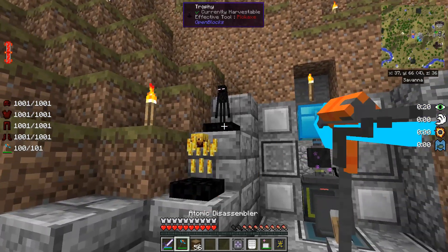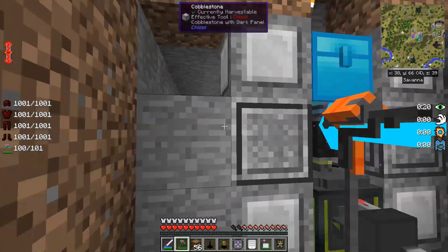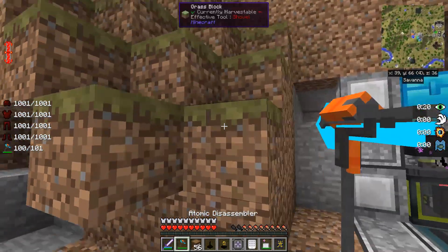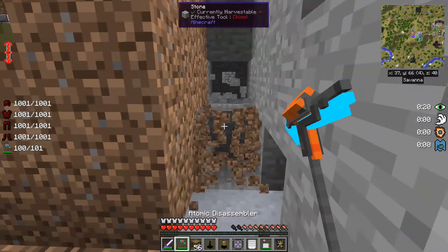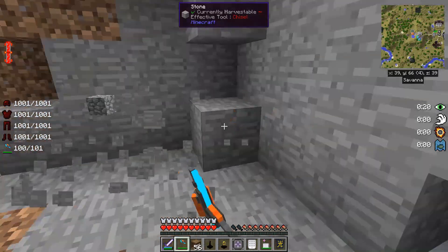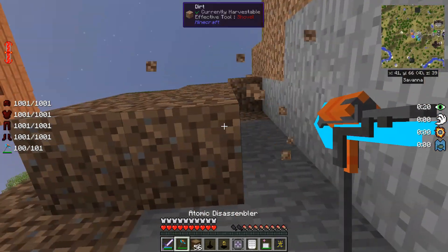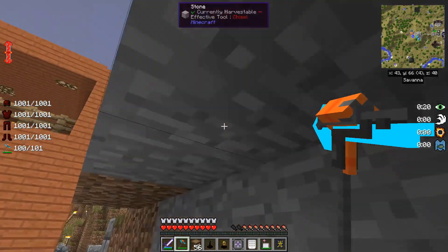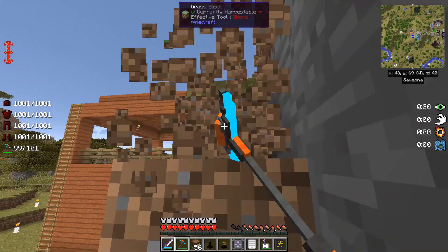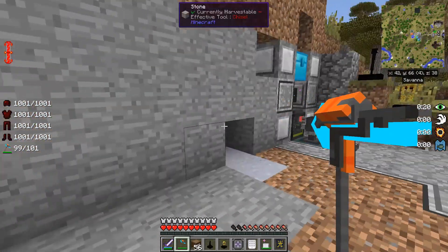Let's go over to the mob farm — I'm actually going to renovate the hillside. Let's just mow through this. This atomic disassembler cuts through material quite quickly.